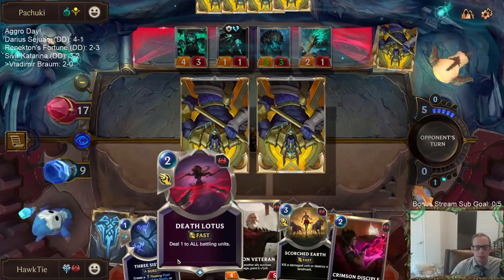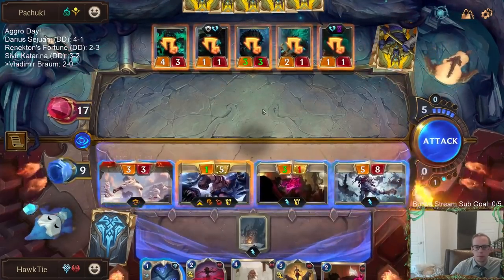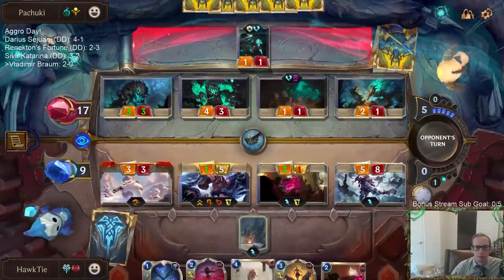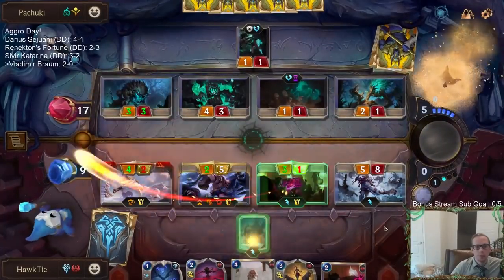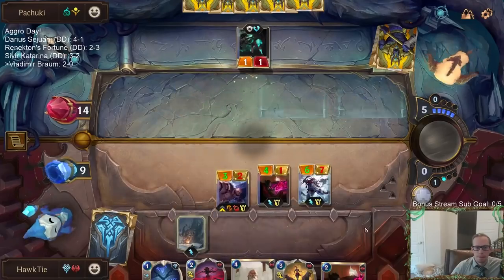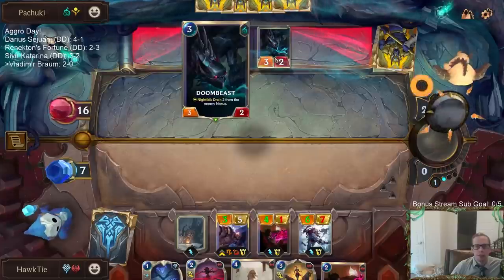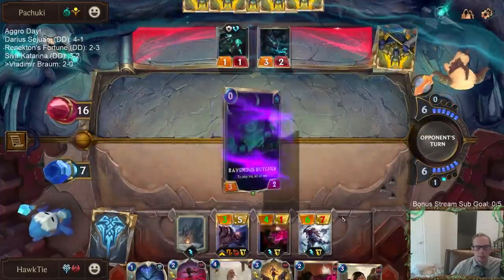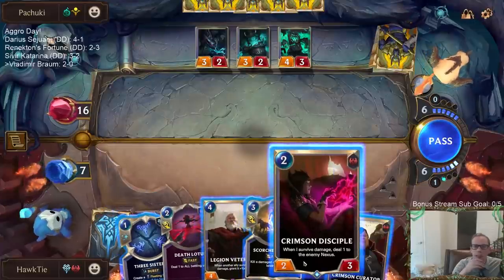I'll have two spells on their attack next turn. This clears their board and I only lose my 3-3 Mighty Poro. That's scary - that's definitely how we could lose if they have a whole bunch of Doombies. We didn't see if that was the card. I think that might have been what they grabbed with Stalking Shadows. That would be scary.